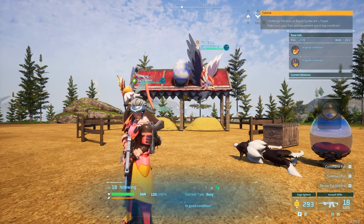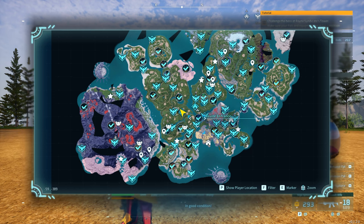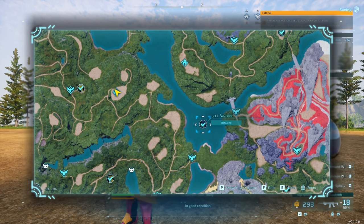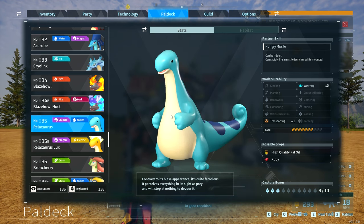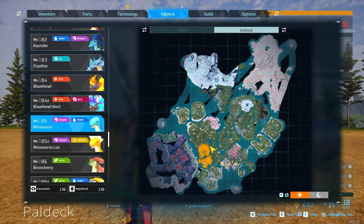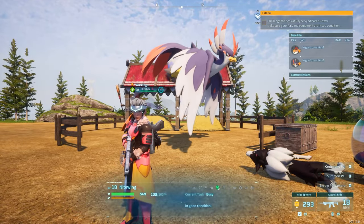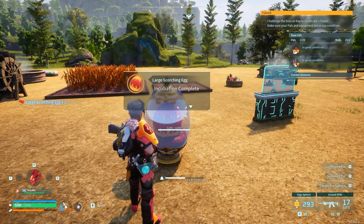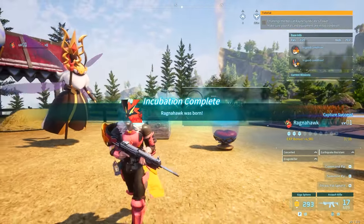Alternatively, if you don't want to use Nightwing or Elizabeth, two other pals you can breed for Ragnahawk are Azurobe — which is pretty easy to get, found at a level 17 raid at coordinates negative 53, negative 387 — and Relaxaurus, also easy to get around level 16 in the wild in this area. You'll be farming Relaxaurus for high quality pal oils anyway. Put those two in the farm and you'll get a Ragnahawk. They'll produce a large scorching egg every single time, and incubating it will always give you Ragnahawk.